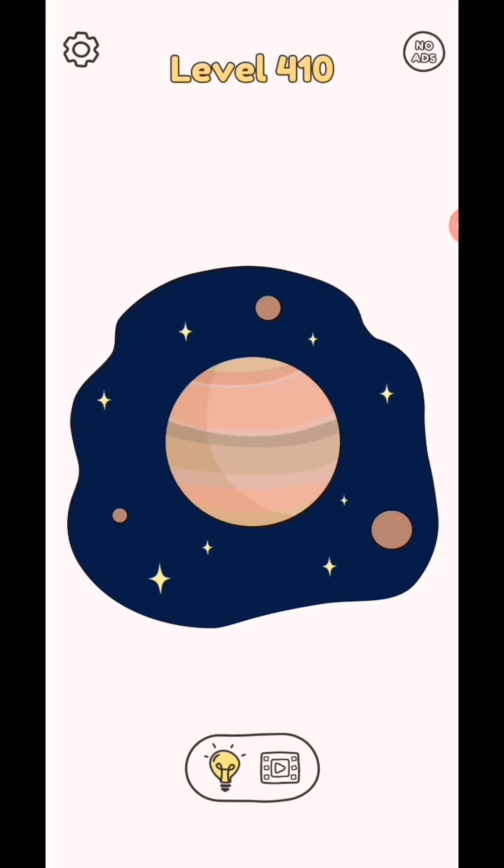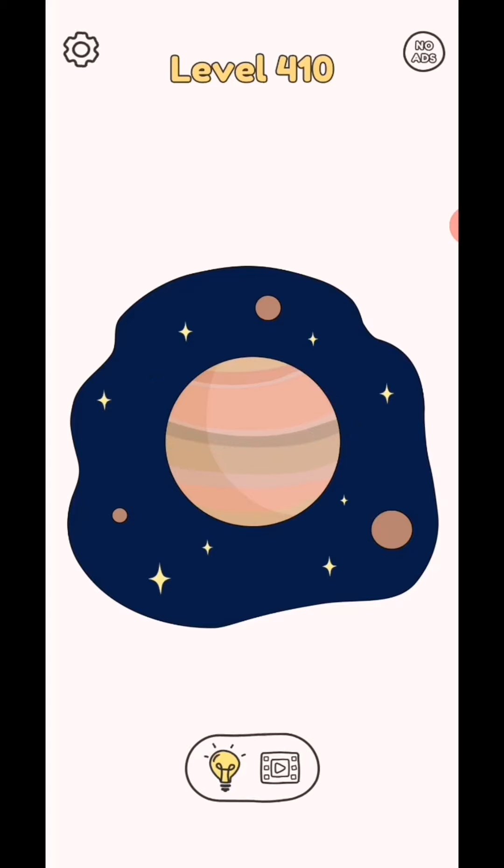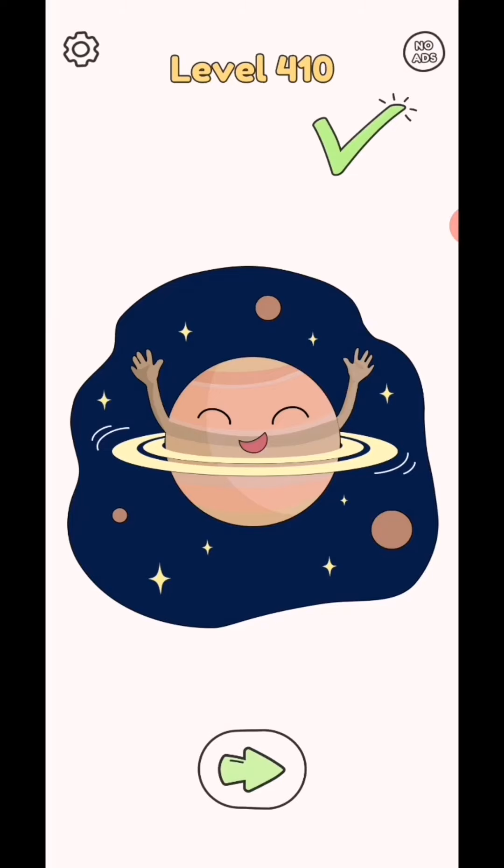Draw one part level 410. So in this level draw like this — okay, any galaxy or anything like this — and it will complete. Subscribe as a gamer for the test videos, click bell icon for the test video notification.